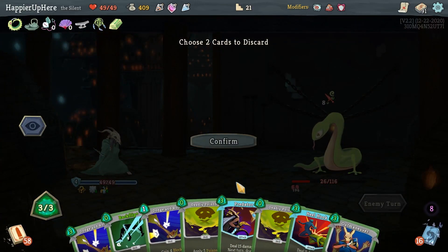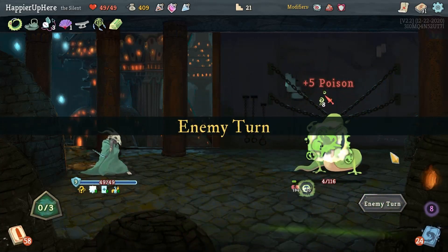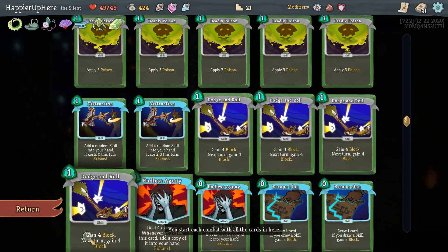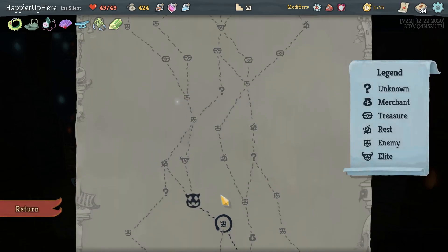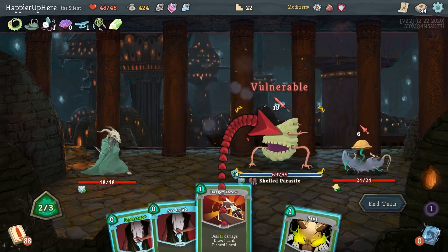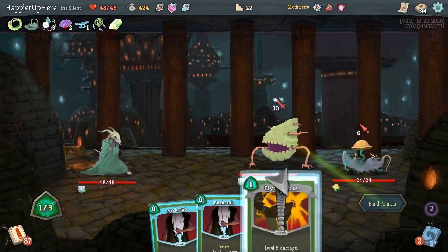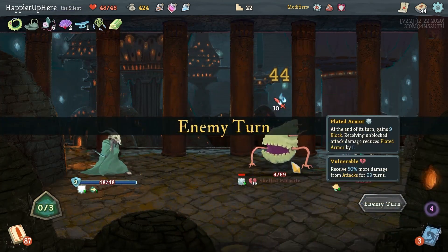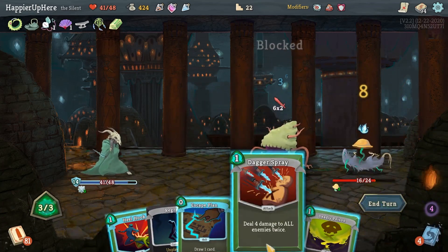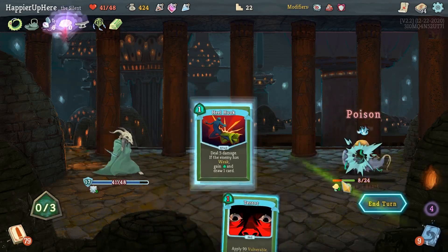Endless Agony, Slice, another Endless Agony, Dagger Spray, Dodge and Roll, and Piercing Wail. Another eight - I'm fully defended. The Predator might be enough to kill with the Deadly Poison. We got a Regen Potion. I have one Blade Dance so I could take that. I already have a collector bonus for Dodge and Roll, so let's take another Bane. Shell, Parasite, Fungi Beast - I can play everything. Terror, Backstab through the block, Dagger Throw, Flying Knee, and Bane.